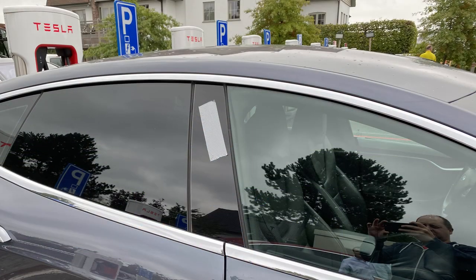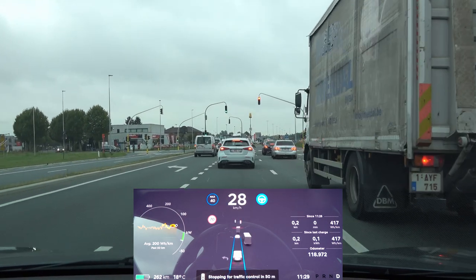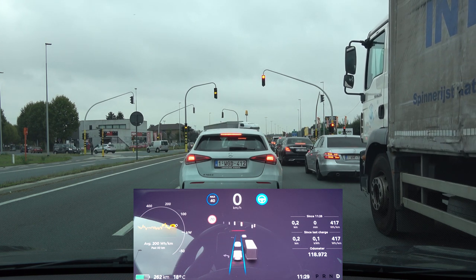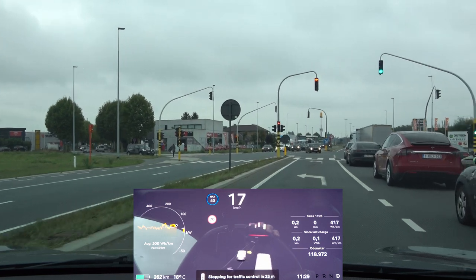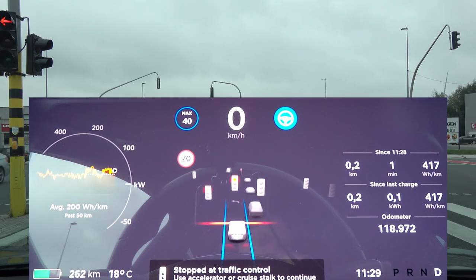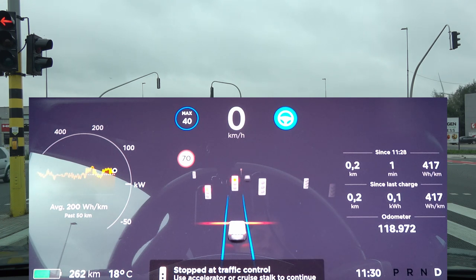Now with the side cameras taped off, everything seems to be working fine again — it's stopping for traffic control and seeing the stop lights. Looking for a stop light where the side view matters, switching to the side lane to turn. However, the right traffic lights are not being shown anymore — it's not seeing the color. I'll need to pull off the tape and retest whether it actually sees the color.